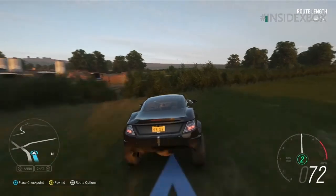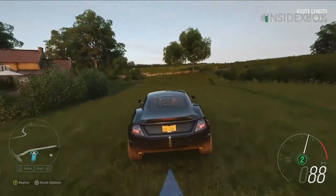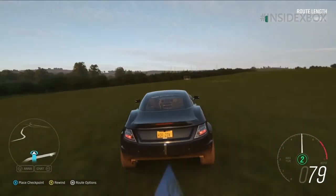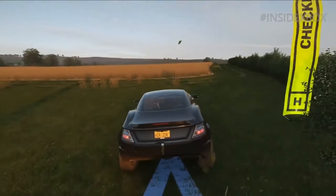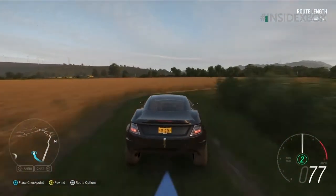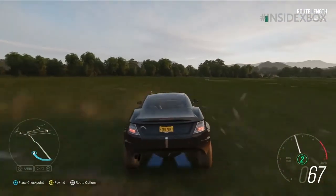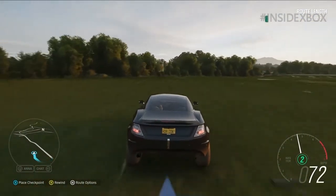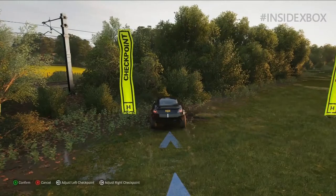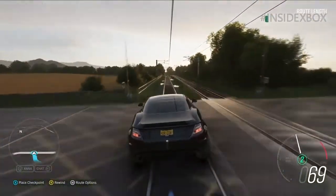The rally fighter is being used here to create the route. For the end user, the car choice for creation doesn't really matter — people can race the route in whatever car they want, that's the Horizon way. We've used this car because some cars are just great as a painting tool: you want something really controllable that can handle all terrain if you're going off-road. We'll go back and race this in a completely different car using the blueprint feature to create and share the event.